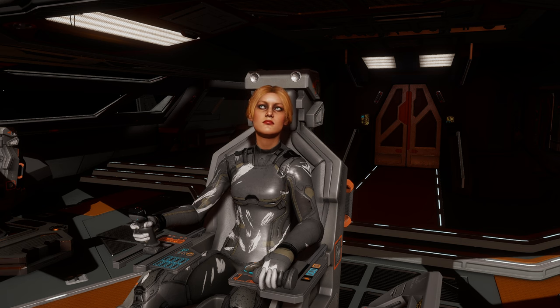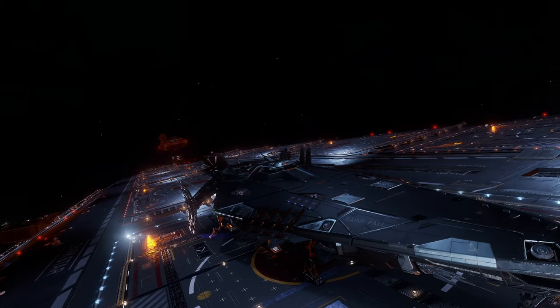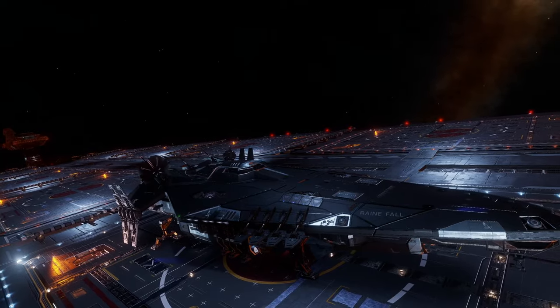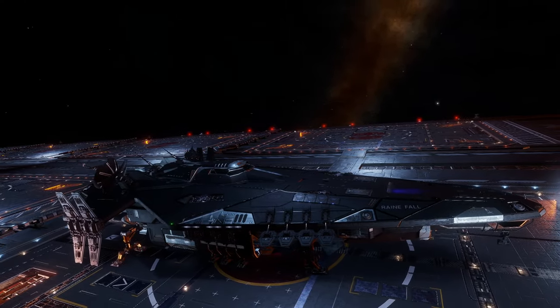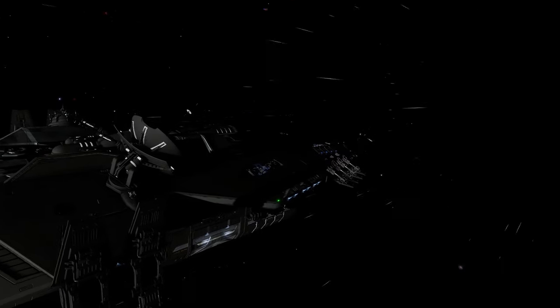I'm going to put up a list of the crystal shard planets and what high grade raw material you can acquire at each one. The only high grade raw material you can't get at the crystal shard planets is selenium, but we'll get to that later. I'm all set to head off — it's about 3,500 light years from where my carrier is located.